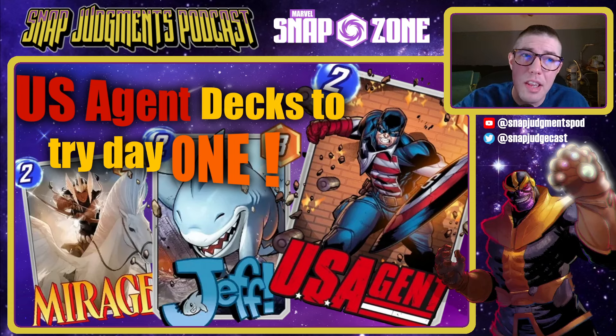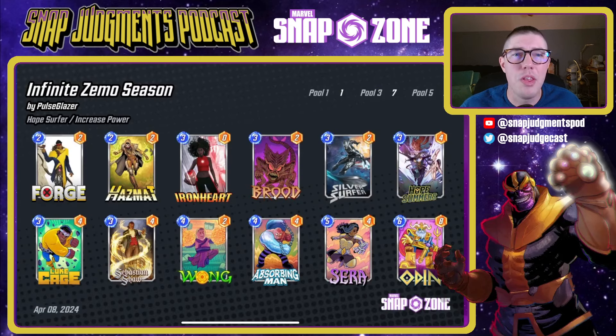What are we going to talk about today? The new card US Agent — we're going to bring you some decks to try on day one. But to start us off, we're actually going to start with Glazer's infinite deck. We want to bring you a deck today that didn't involve any of the new cards, and this is the one that Glazer climbed to infinite with this season in only a couple of days.